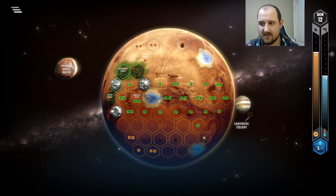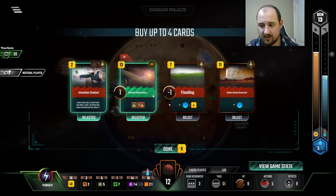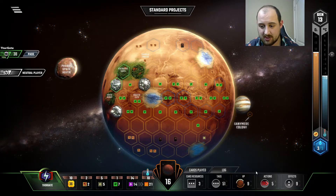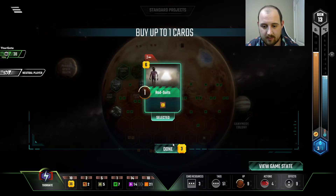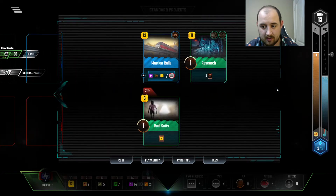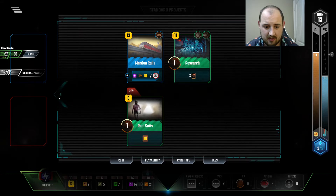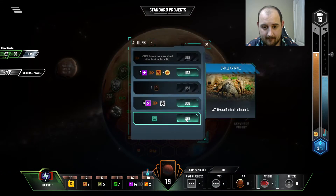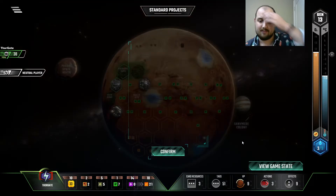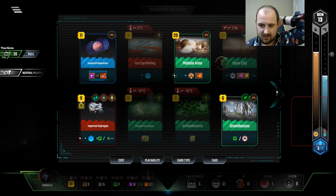21 — so one more space event and that's three heat bumps. Okay, well that's a good draw — that's a Jovian. These are some cheap oceans if we need them. One-point animal. I mean Rad Suits is good, let's be real. We got Research — that's a lot of cards. I don't want to throw this game just because we're looking good. But I am willing to Research — card draw is so nice, right?